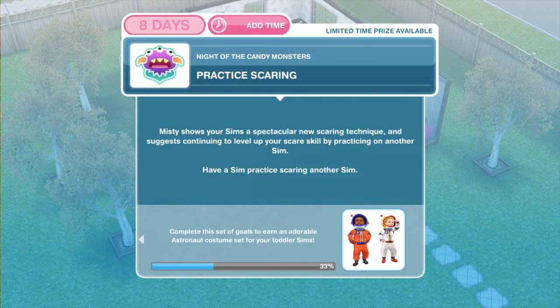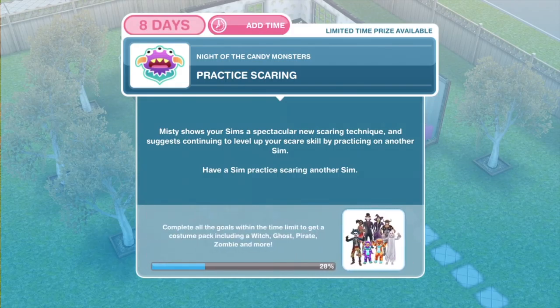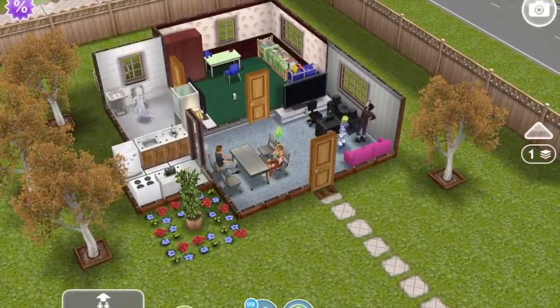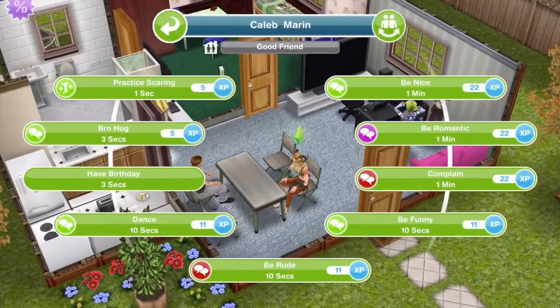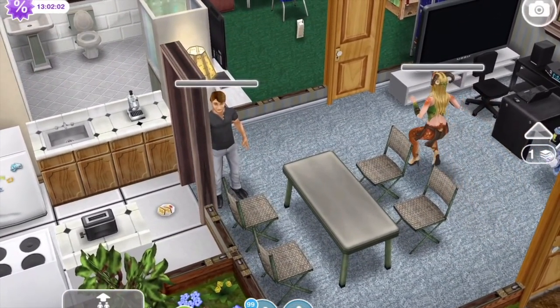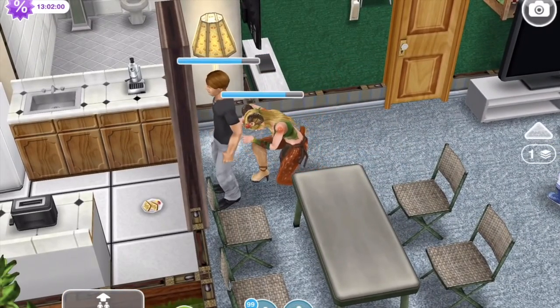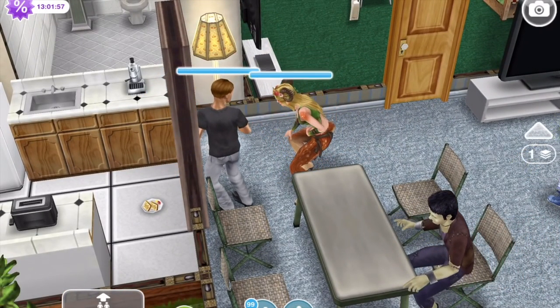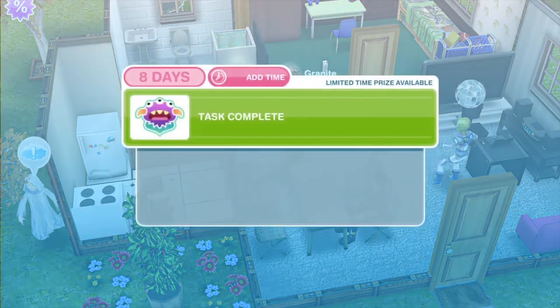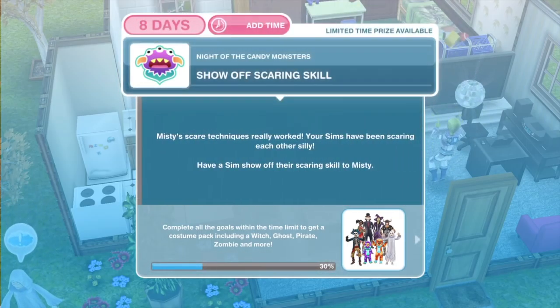Now we need to practice scaring. Misty shows your sims a spectacular new scaring technique and suggests continuing to level up your scare skill by practicing on another sim. Have a sim practice scaring another sim. Just like in the first part of the quest, get one of your sims, click on another sim, and practice scaring — this takes one second. They creep up behind them, make them jump, and then giggle about it to themselves. Task complete — practice scaring done.